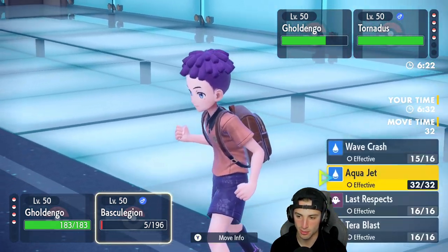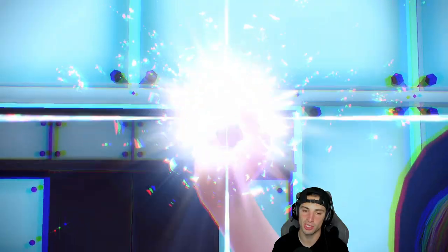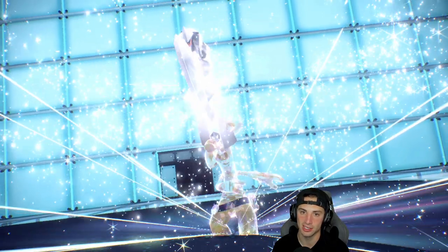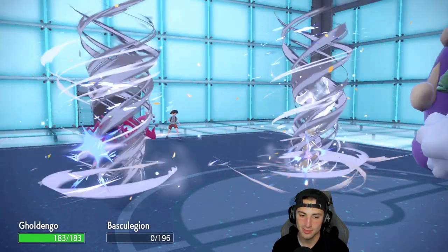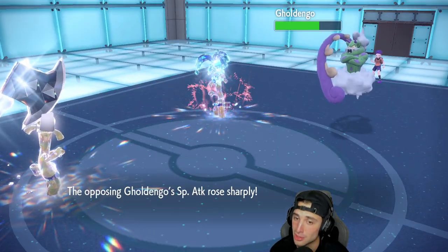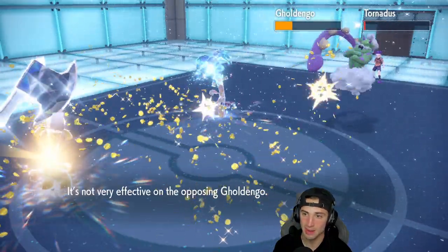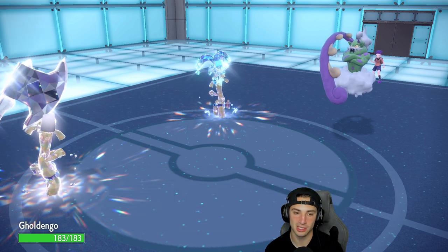Bleakwind Storm comes out — only Gholdengo dodges it, but Basculegion doesn't dodge it. Tough. Make It Rain flies and does big damage on Tornadus, not so big on their Gholdengo. Tornadus is sashed — love it. Bringing in first-turn priority support, which is going to be Chien-Pao. I probably should have won on speed but this works fine. I can just go Nasty Plot with Gholdengo, try to set up a bit, and Sucker Punch with Chien-Pao.